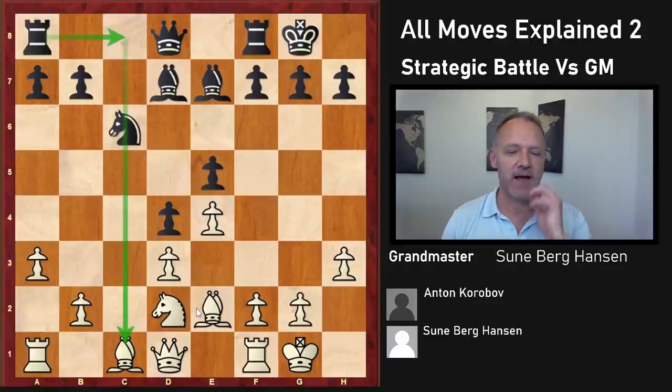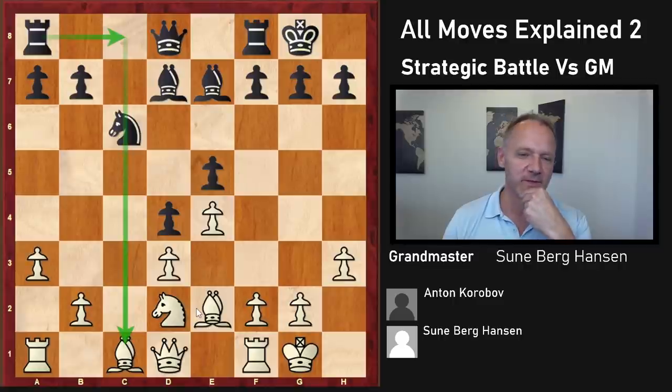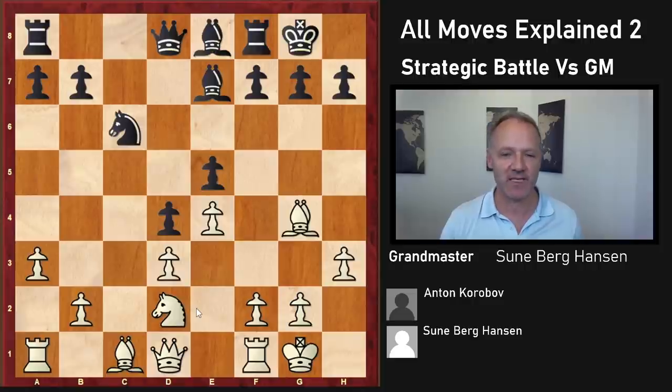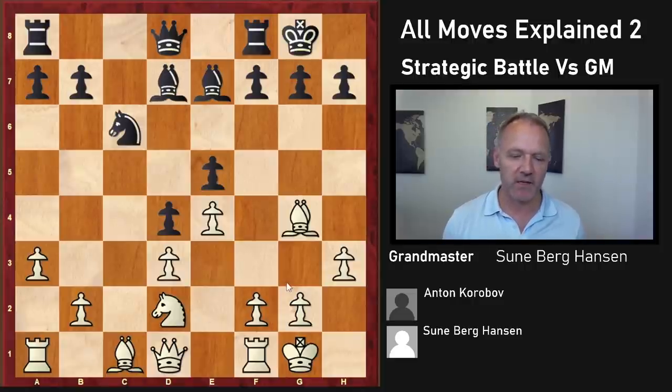Bishop D7. Korobov, even though he probably respects me as a player, wants to win even though he's Black. Here he thought for a long time and decided to keep the bishop, which is a bit surprising. In general, you would like to exchange this bishop when you have pawns on these squares, because the one left is going to be very good compared to this one — you can attack, while it cannot do anything but defend, and it's sort of in the way. So we are fighting a little bit over the White squares, and at the moment I'm winning.